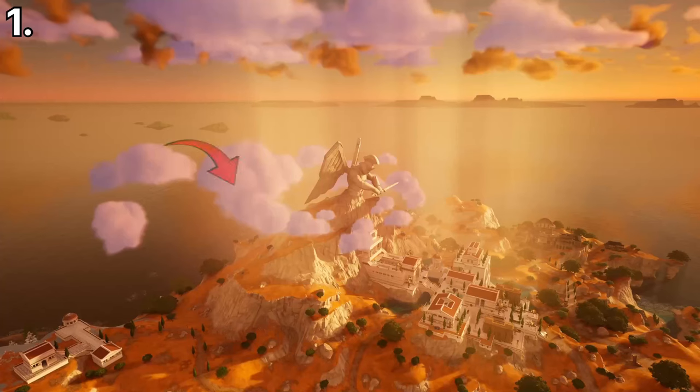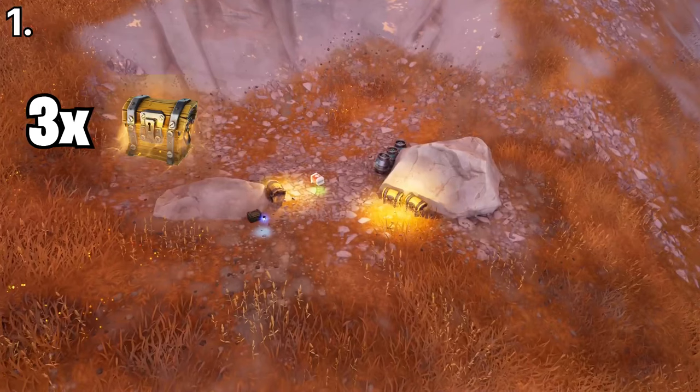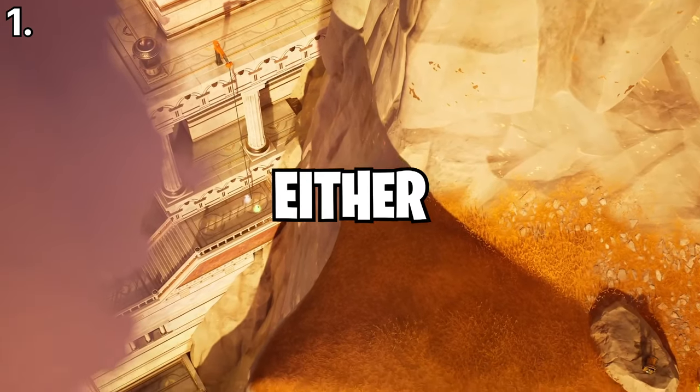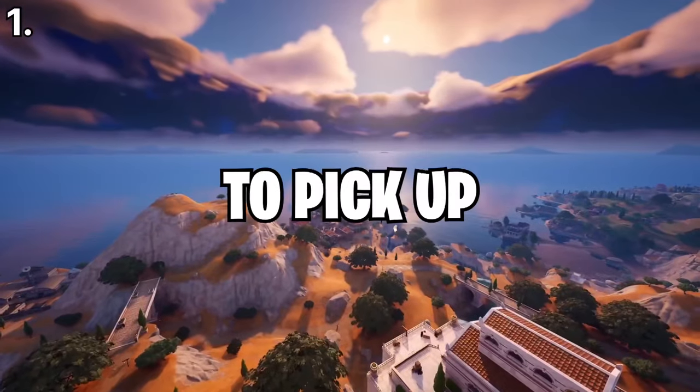The first amazing drop spot this season is right here at Mount Olympus behind the giant Zeus statue. There are three chests with three chug barrels and some more chests nearby. After you get loot and your shield, you can either drop down to kill Zeus or rotate over to Brawler's Battleground to pick up a medallion.